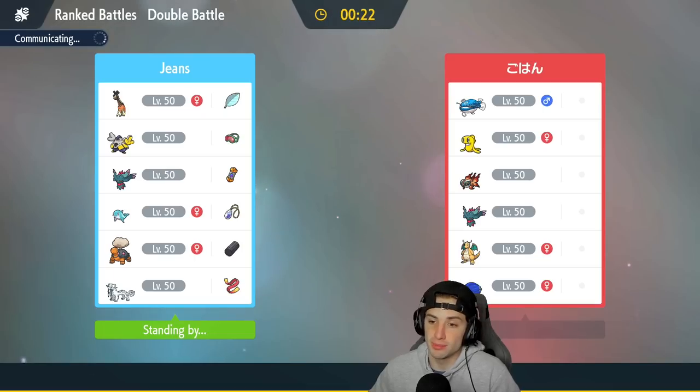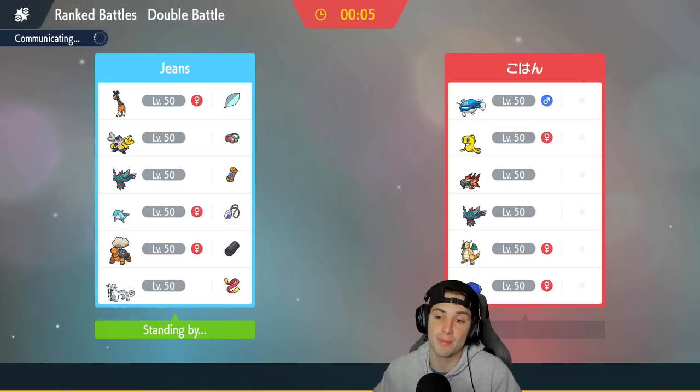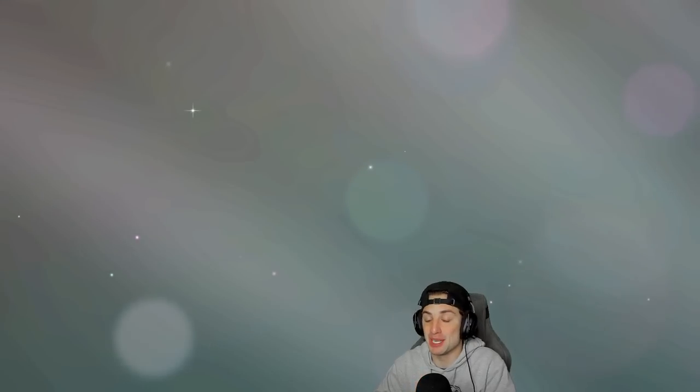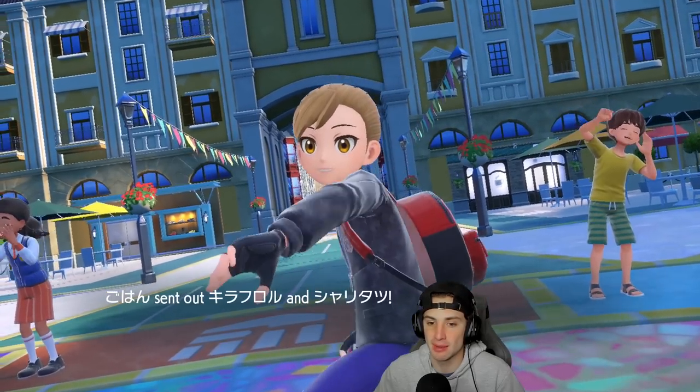A good thing we do have Palafin with Booster Energy — boosts its speed, it can really get after it. I can always Terastallize if need be. Palafin can just go into Jet Punches, which is really good. Even in its regular little cute Dolphin form, Jet Punch can still do a nice chunk of damage, especially when it's super effective like onto Chien-Pao — because Chien-Pao's not that bulky. A lot of Chien-Pao's have been Choice Scarfed recently, outspeeding and getting after it. I wouldn't be surprised to see a Choice Scarf on this little fish.